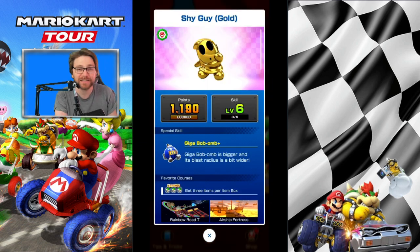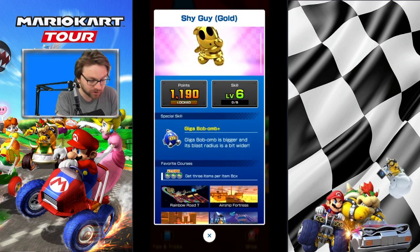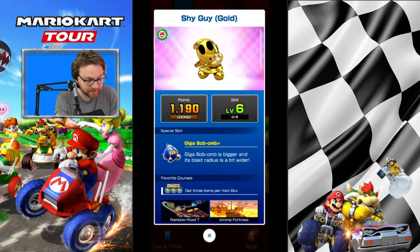I've gone in with my level six Shy Guy Gold - I mean, it's crazy to think I've put this many tickets into a Gigabomb special skill driver. But he covers so many tracks, and recently has come good. Level six now, 1190 point cap has gone up twice.